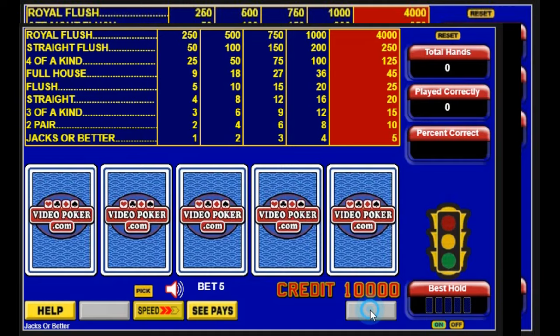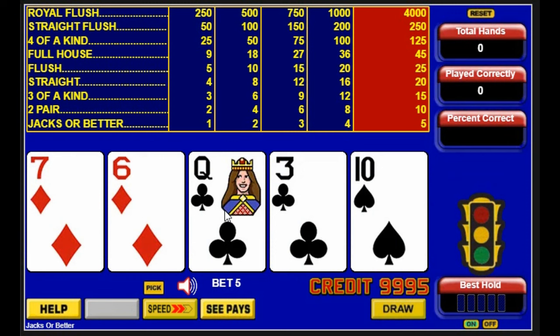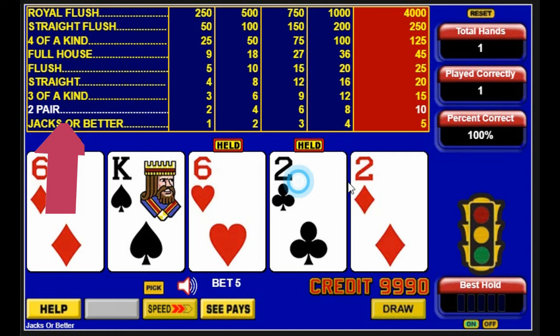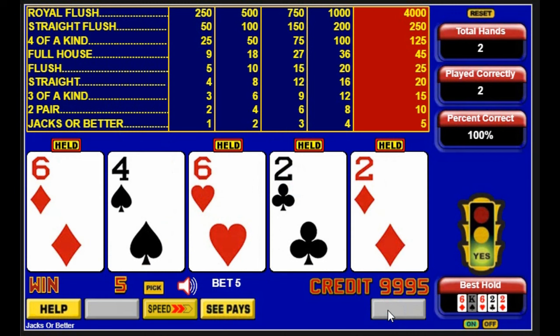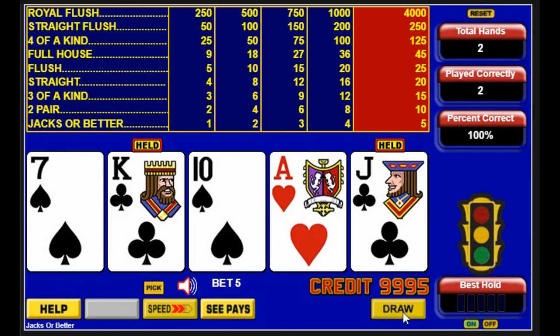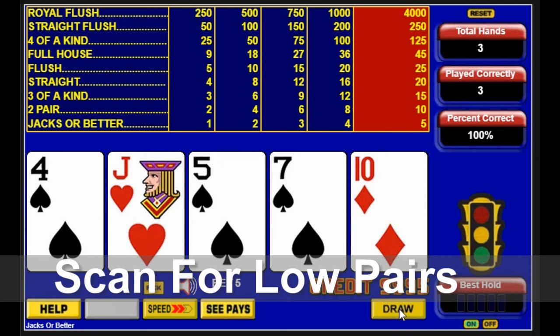No low pair, so we hold one high card. We have a winning hand on the draw — the machine says it's two pairs, so we look for it and hold it. Always hold the money. No low pairs, but we have two high cards that are suited. No low pairs, but we can hold one high card.